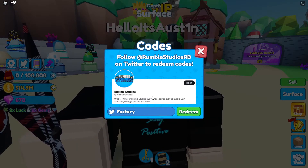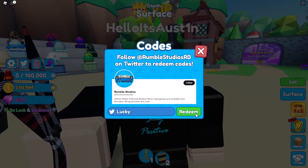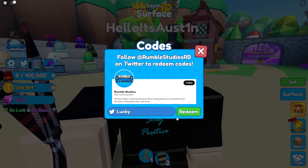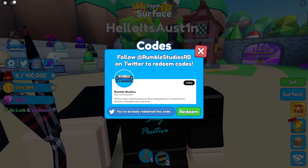We got code 'factory', which gives 30 minutes of normal lucky boost. Then there's code 'lucky', which gives you one full hour of lucky boost — even better than 30 minutes. Then we got code 'super lucky', giving a super lucky boost for 30 minutes.